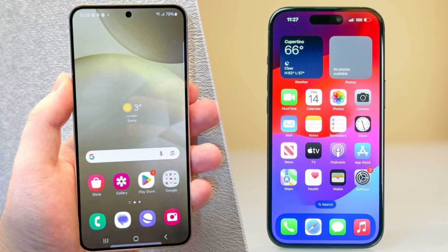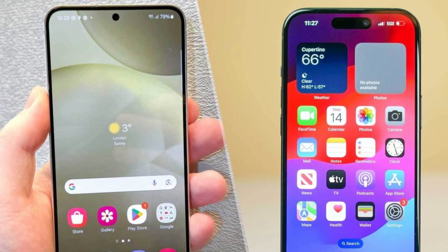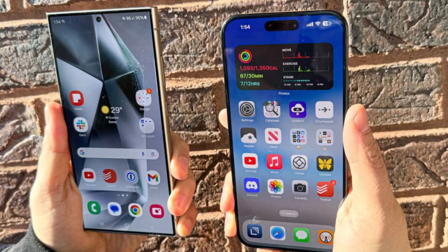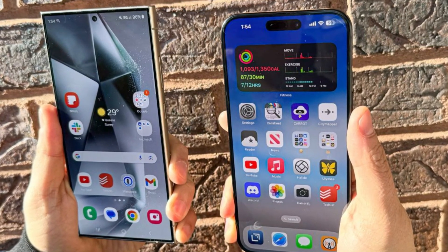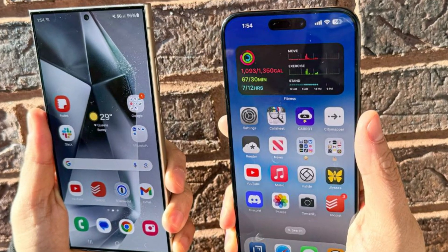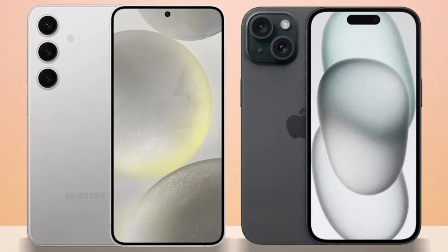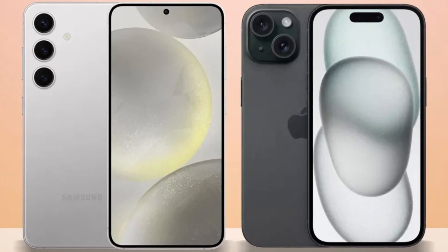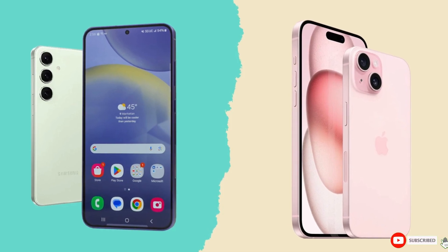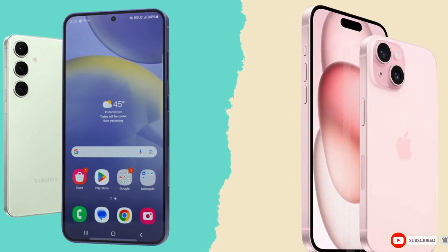Conclusion. So, which phone is the better choice? It's a tough call. The iPhone 16 Pro Max impresses with its sleek design, powerful A18 Pro chip, and improved cameras, while the Galaxy S24 Ultra excels with its S Pen, higher megapixel count, and faster charging speeds. Ultimately, it comes down to personal preference and whether you're more entrenched in Apple's ecosystem or Samsung's Android world. Either way, you're getting a top-tier smartphone that won't disappoint. Let us know your thoughts in the comments. Until then, take care, goodbye.